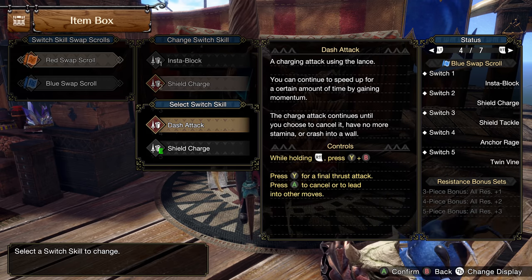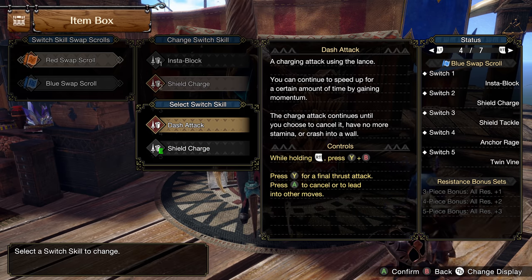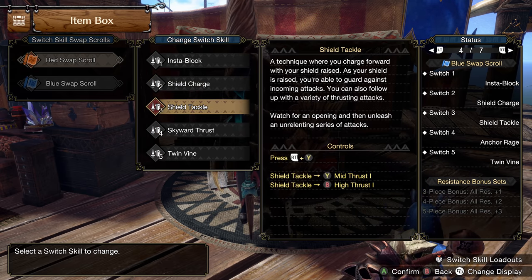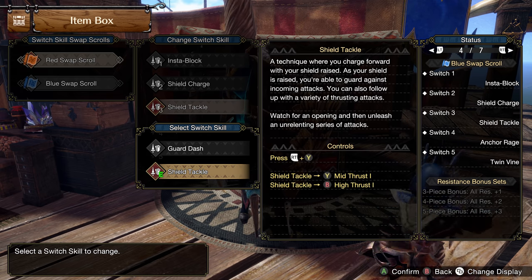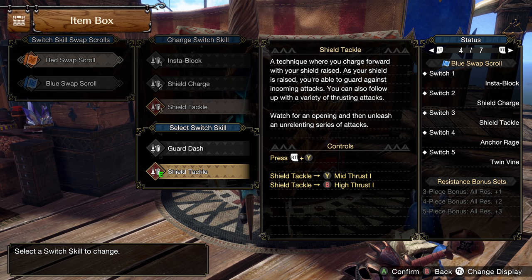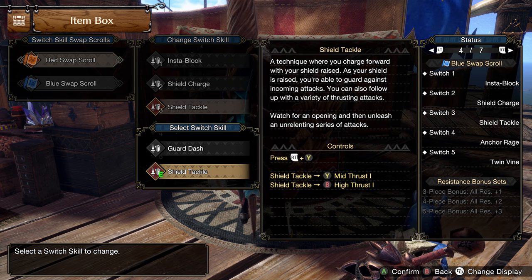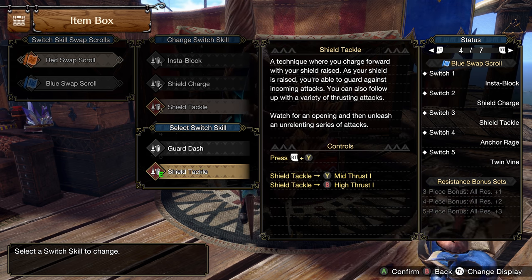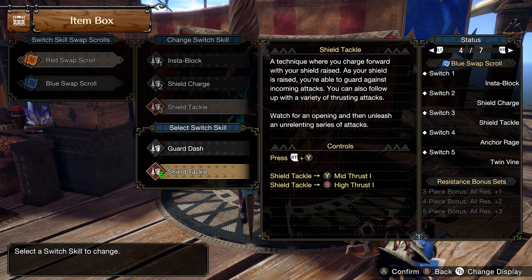Shield Charge or Dash Attack? Very much preference — I like the big Shield Bash that comes with Shield Charge, but Dash Attack is solid as well. As for Shield Tackle versus Guard Dash — Shield Tackle, no question about it. Shield Tackle absolutely weaves right into our thrust combo, we get Guard while doing it, we get stun buildup. It is phenomenal. If there's one thing Lance carries forward in the franchise, please let it be Shield Tackle.